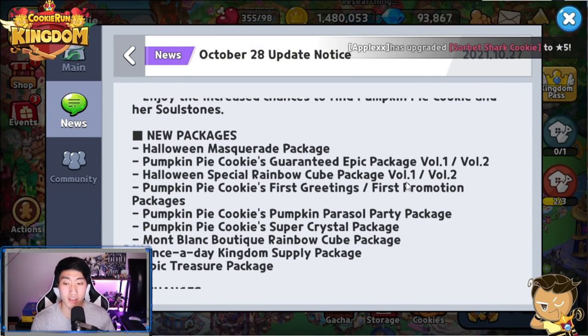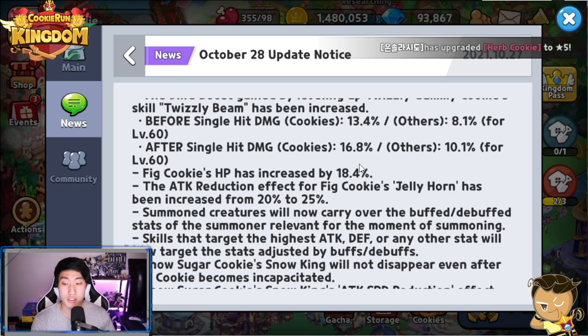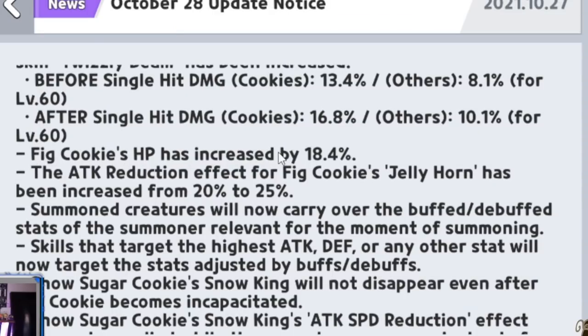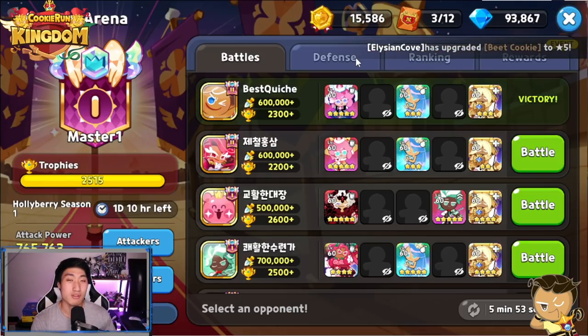If you guys look at the October 28th update notice, there have been some changes. Fig Cookie's HP has been increased by 18.4 percent, as well as the attack reduction effect for Fig Cookie's Jellyhorn has been increased from 20 to 25.